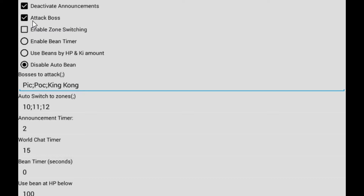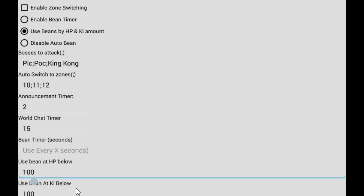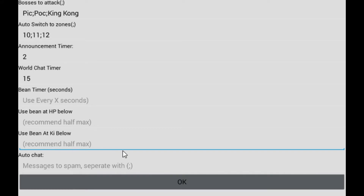We also have a bean timer, which is just great for training disciples. I usually set it — if they're kind of dying often or running out of ki — somewhere between 120 or maybe 240. If they're not running out of ki and they're not dying very often, and you only need to use beans for vitality, I usually do 300 to 360. If we only need to use beans for HP, I would set the 'use bean by HP and ki amount' — I recommend about half of your maximum HP.